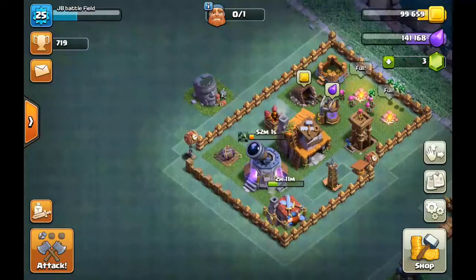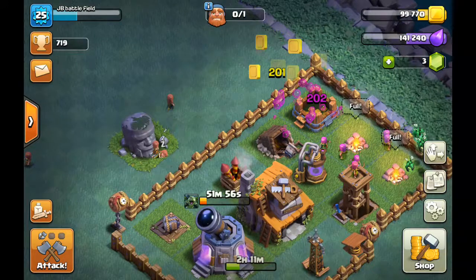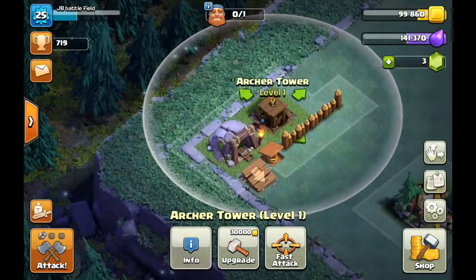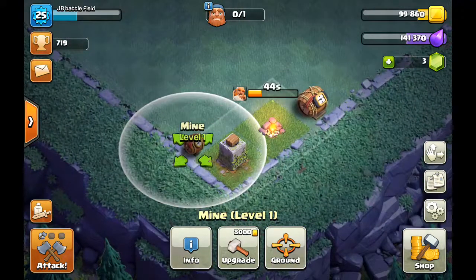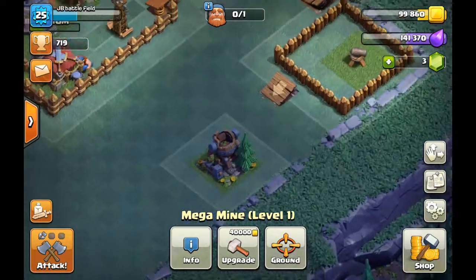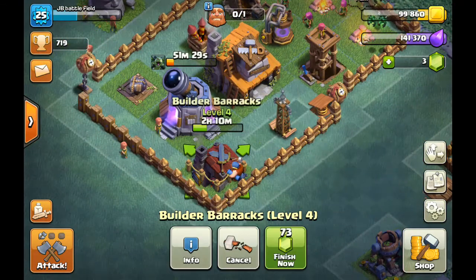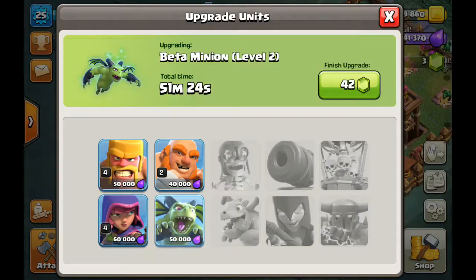Then we will also talk about this new one I got. So I just upgraded my town hall — I just got it to level 4. Elixir storage level 2, cannon level 3, archer tower level 1, gem mine, spring trap, push trap, mine, crusher, army camp, mega mine, cannon level 1, push trap, hidden tesla level 2. Brax is going to be level 5.